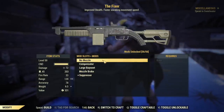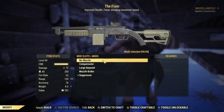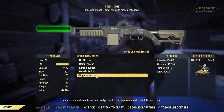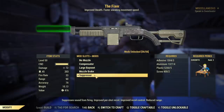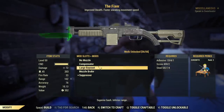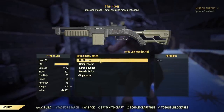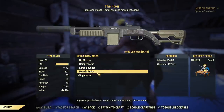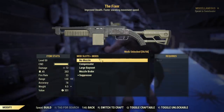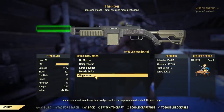For the muzzle, there aren't many choices and basically only one that matters. You should use a suppressor if you are using stealth at all — if you want to be able to use stealth, you want a suppressor installed. Otherwise, because every single muzzle reduces the weapon's range, you want to go without any muzzle. Suppressor for stealth, no muzzle for anything else. Although stealth is so powerful right now that it's hard to imagine not using it at least occasionally.